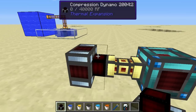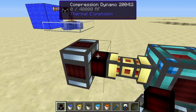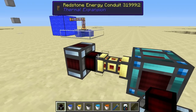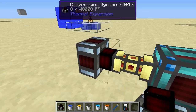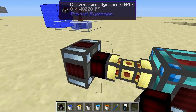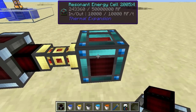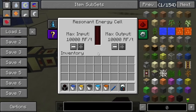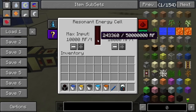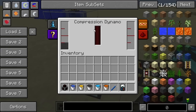Let's have a look at the compression dynamo. In Thermal Expansion, a new power type was introduced called Redstone Flux. These dynamos generate Redstone Flux, and I've got a resonant energy cell set up here. It currently has some power in it, but I'm going to show you that it will be increasing the amount of stored power as more power is generated by the compression dynamo.